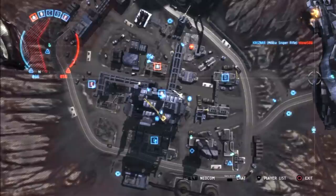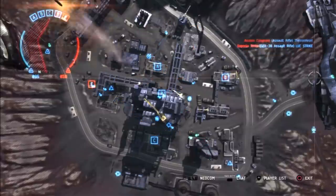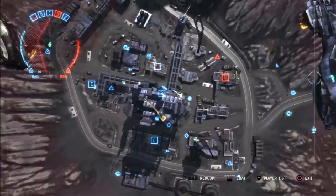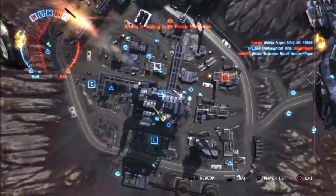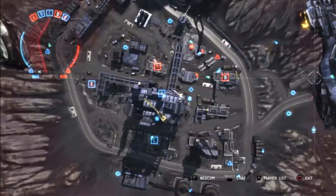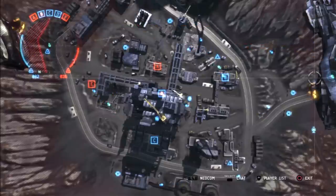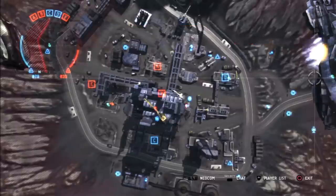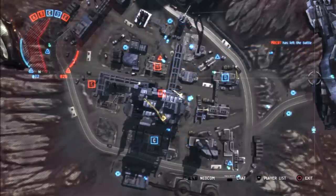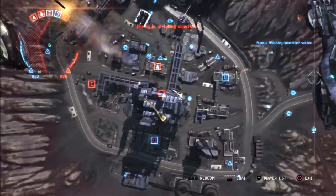Really controlling B is probably your primary control point for this one. If you've got the two crews and you've got B, you've then got the troops, the manpower, and the spawn power to extend and get A and C when you need them. It doesn't really matter about E and D — they can be done by lone scouts and lone wolves who want to go off and capture stuff. But the majority of your forces would be well placed staying in the B area, keeping those two crews under your control. The third crew isn't essential, but if you let your enemy have it, it's pretty obvious where they're going to spawn from.